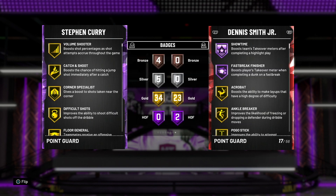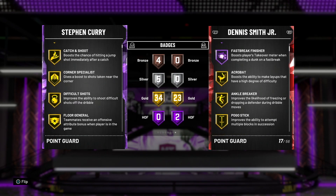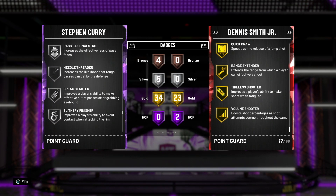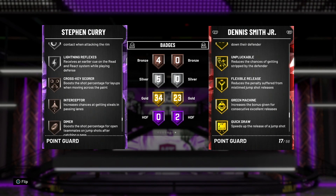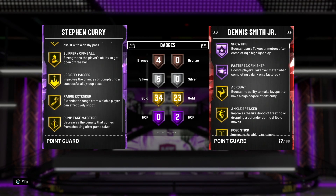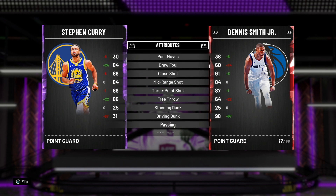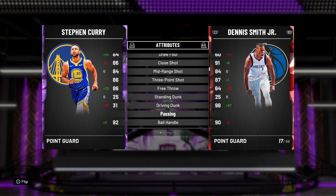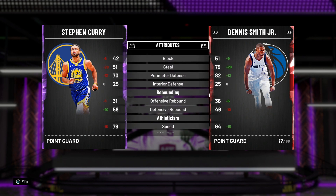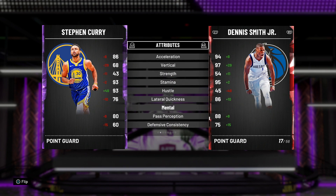Dennis Smith Jr. is 1K MT and he is a Ruby card. You'd think Curry should be way better, but Dennis Smith Jr. has two Hall of Fame badges compared to zero, no Steady Shooter, and has Range Extender and Quick First Step. Steph Curry only has Bronze Dimer. Dennis Smith Jr. is a better three-point shooter, a better dunker, way better on defense, and way faster — both speed and laterally.